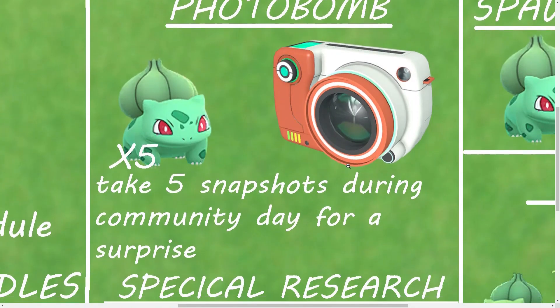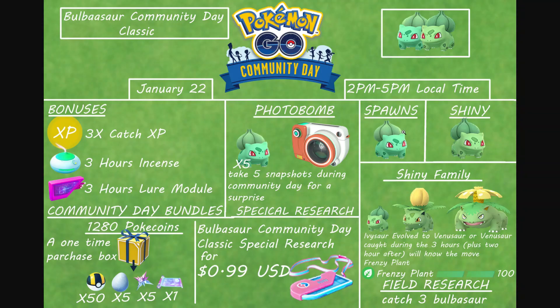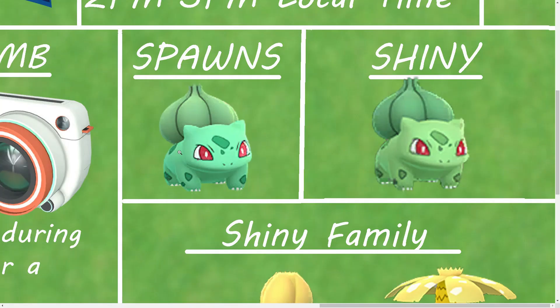Make sure to take snapshots of your buddy or any Pokémon in your inventory. Take 5 snapshots during Community Day for a surprise — it's going to give you 5 Bulbasaurs. The spawns are also going to be Bulbasaurs, with 3 spawn points and a 1-in-25 shiny chance.